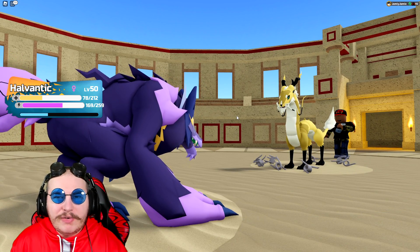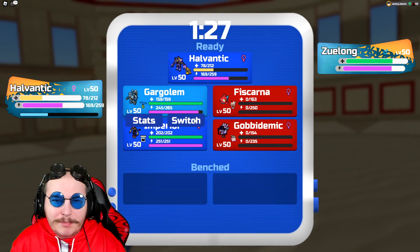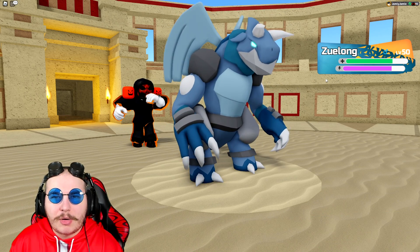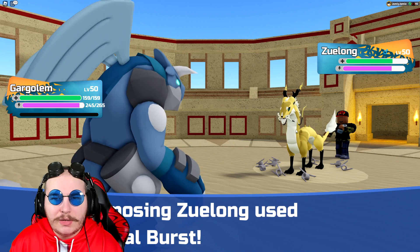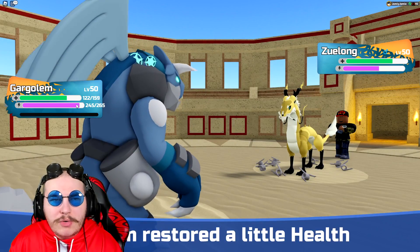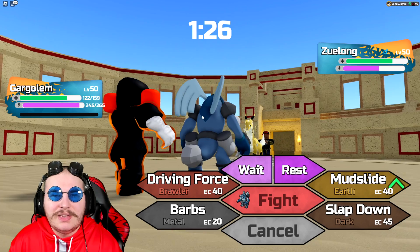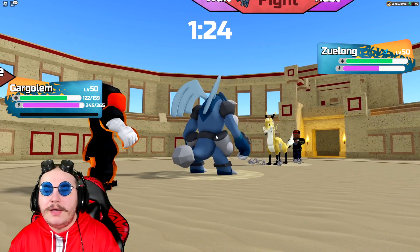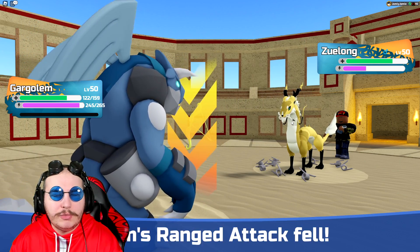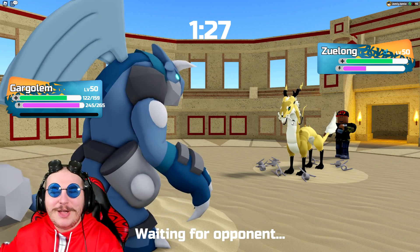That is a Zoolong, so I could outspeed it, but do I really want to risk it? I'll go Garagolum, because we can probably tank Elemental Burst fairly well, even though we're primarily a melee tank. We can still tank a few of those as long as it doesn't potentially burn me, but we're immunized so it can't. That's a good part about defense Garagolum — you don't have to run the secret ability. They switch, so I get to attack and Driving Force them back out.